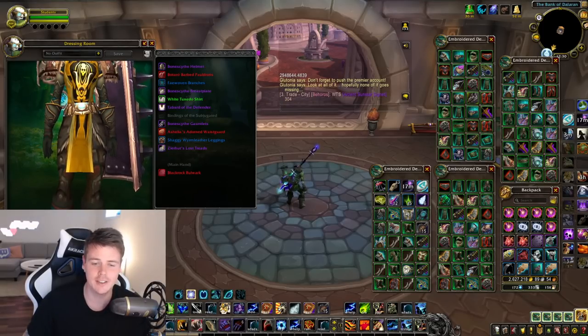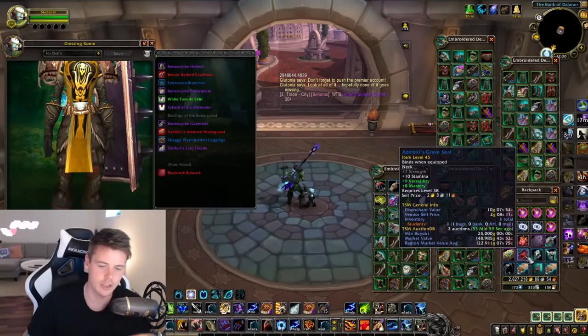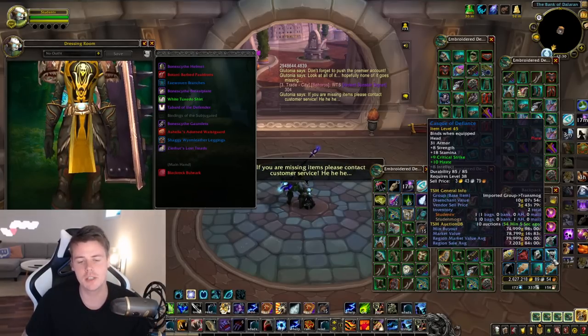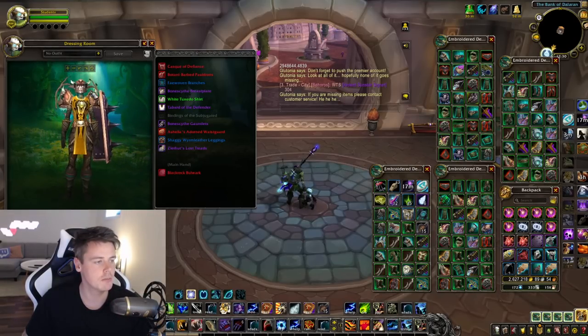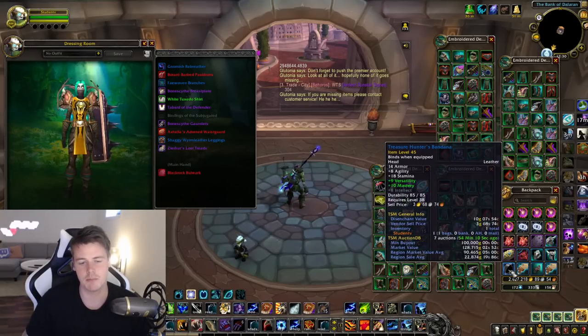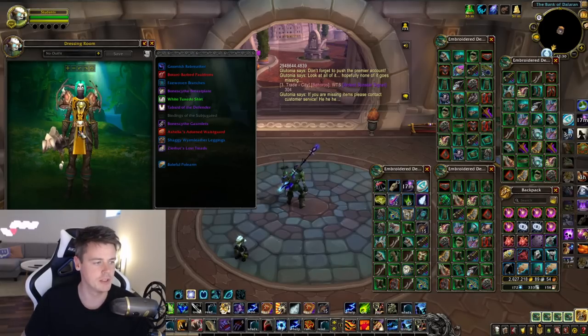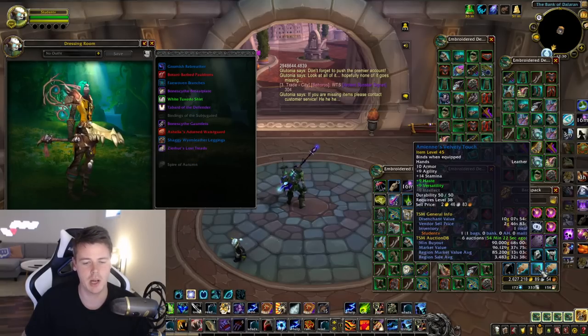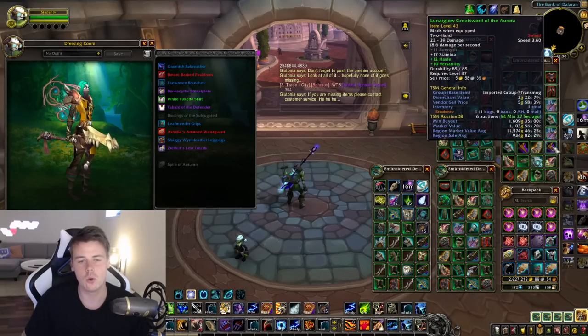Then I got some blue items - bracers, some helmets. The Treasure Hunter's Bandana I've sold in the past for around 100k on my realm, with a regional sales of 22k. Then there are some weapons - one in particular isn't that great, but this other one has a different color on it, 75k on my realm. Some gloves for 90k. And then all of the green items.